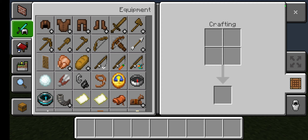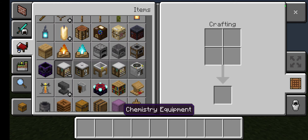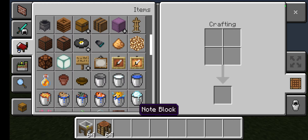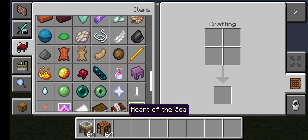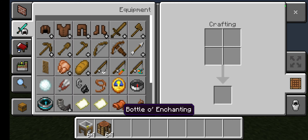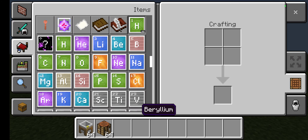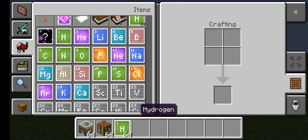In items, you're going to find chemistry stuff. Get the compound creator and the crafting table. Then go to the H section, scroll down, get some hydrogen and some carbon.